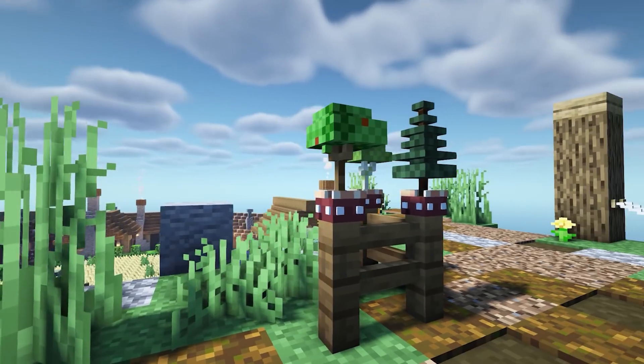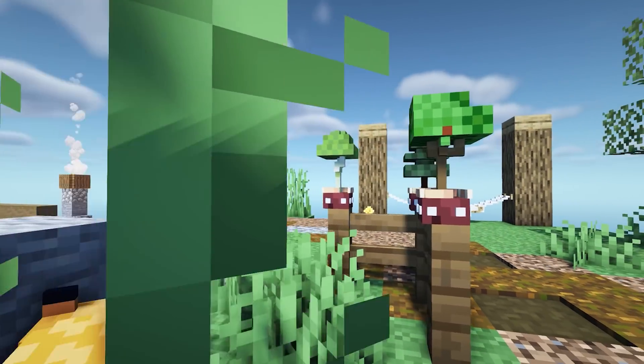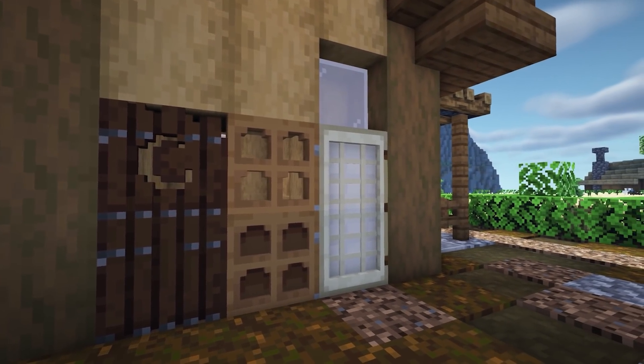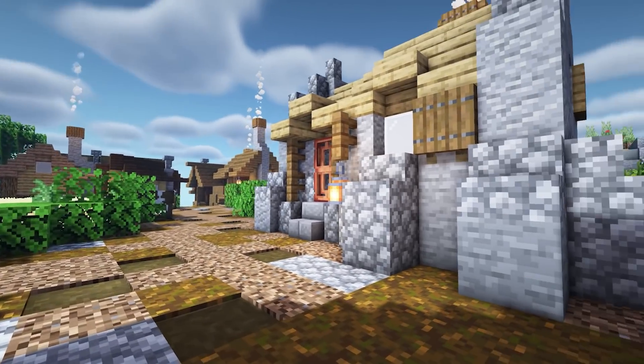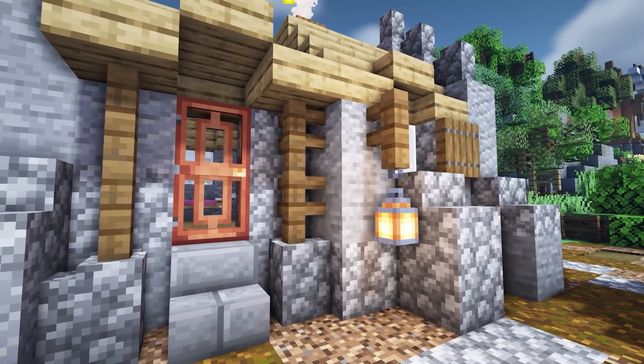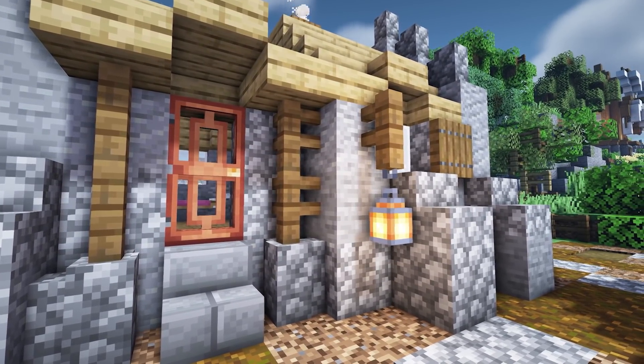Next we've got Better Saplings Version 2, which makes the saplings 3D, and when you place them in a flower pot it gives it a little decorative part. Now we have Better Vanilla Doors — the beds, the saplings, and the doors are all by Hacks — and it just adds some super cute doors to the game by replacing the default ones.